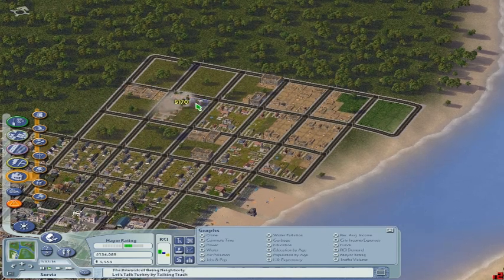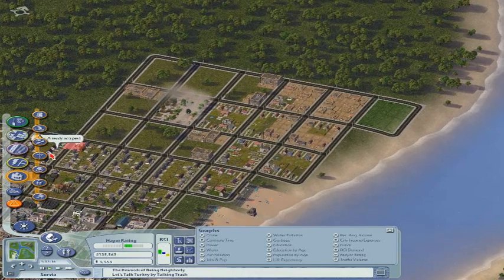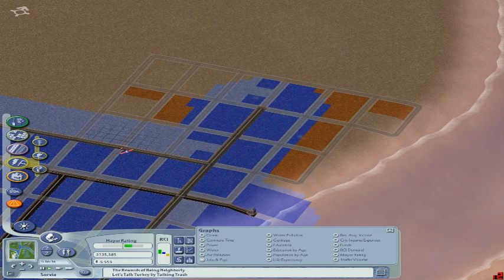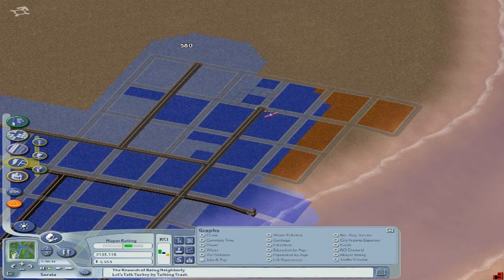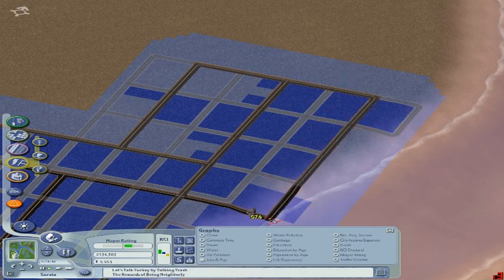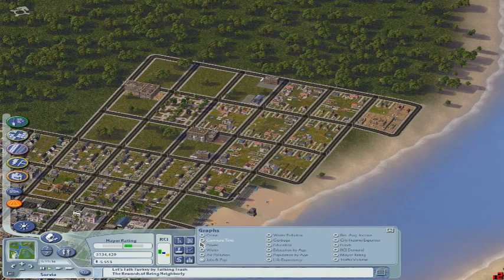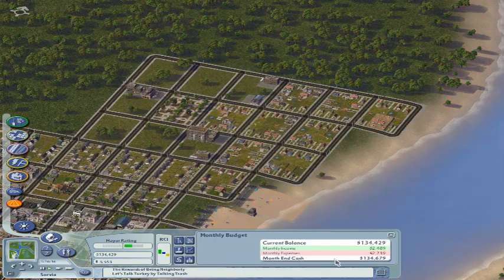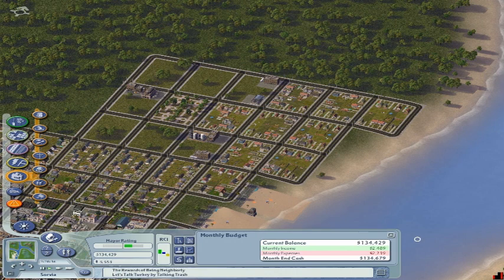They're still building — they don't need water yet, but water — no, you need that. We'll set all these up and connect them. How's my pollution? Water pollution is a little bit here, but I don't have the income yet for a treatment plant. I do have enough income versus expenses to put down some more services though.